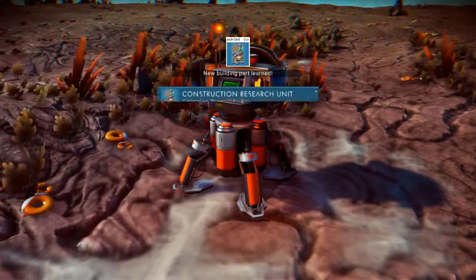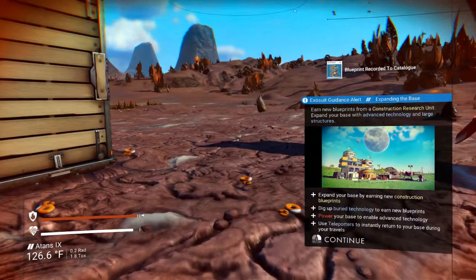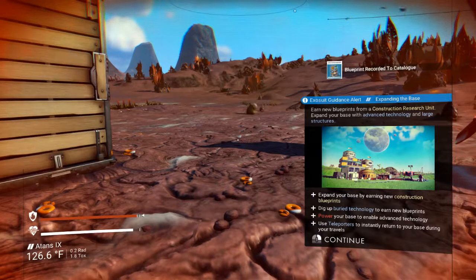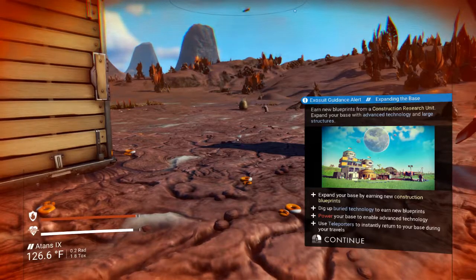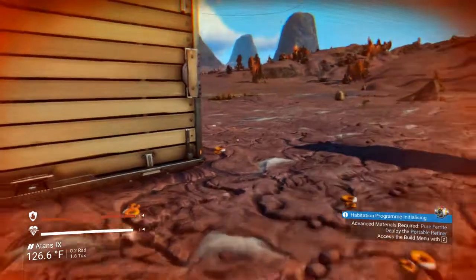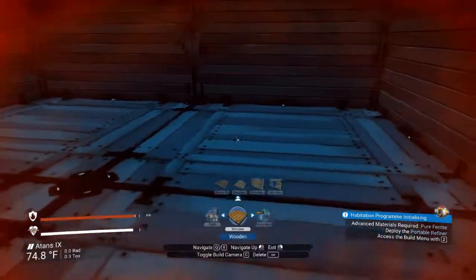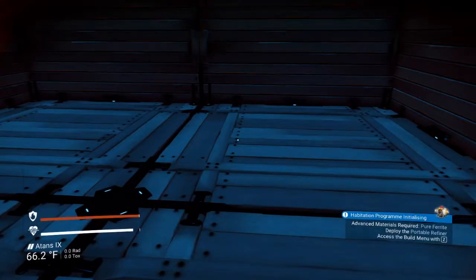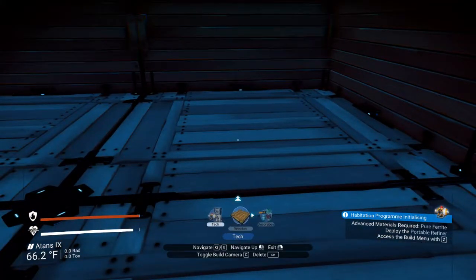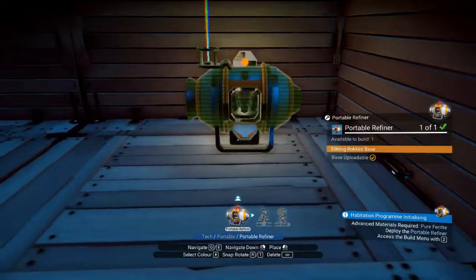Expand your base by earning new construction blueprints — take up fairy technology, power your base to enable advanced technology and teleporters, instantly return to your base during your travels. Teleporters — that's new, that is a thing that was not a thing before, that I know of. So portable tech — will place down the portable refiner.